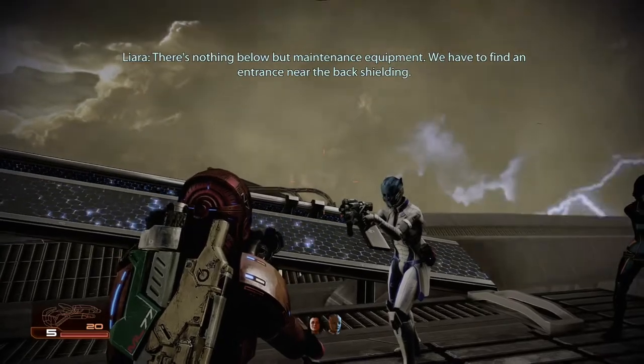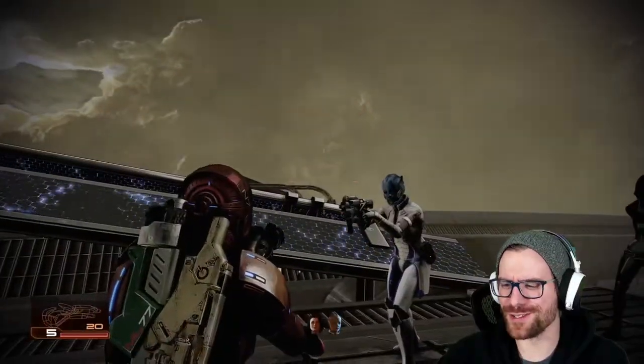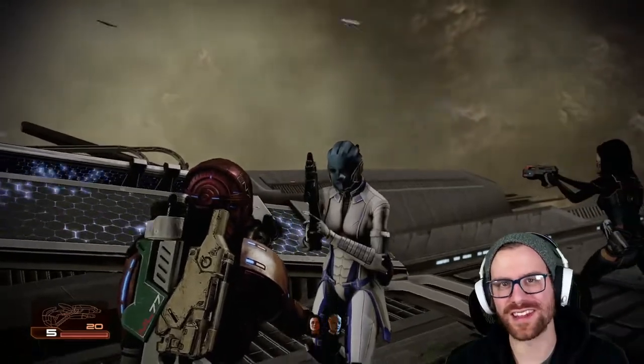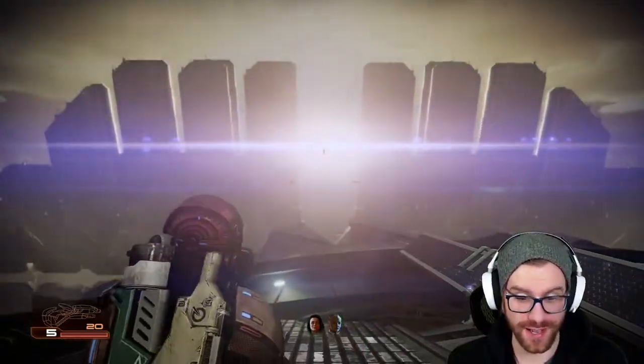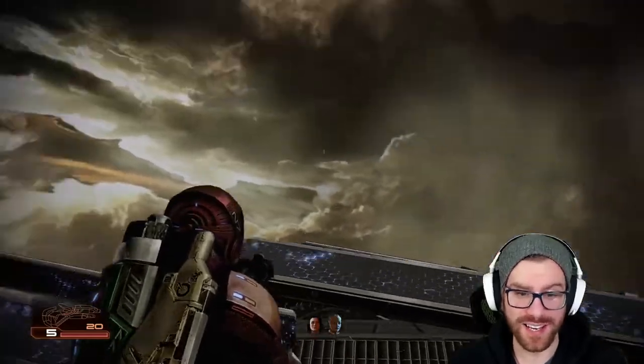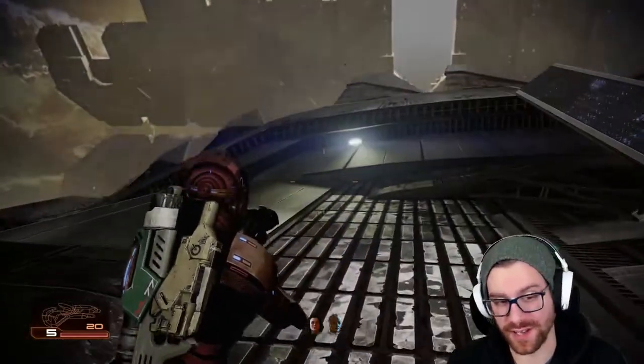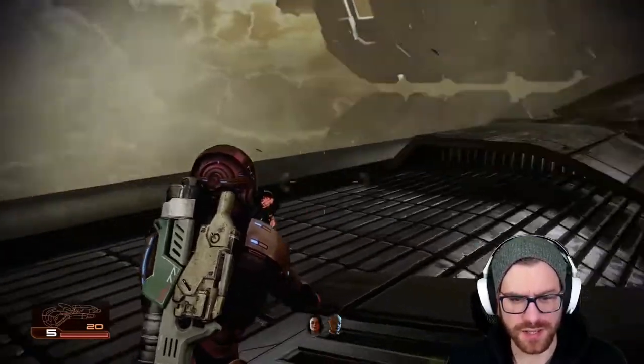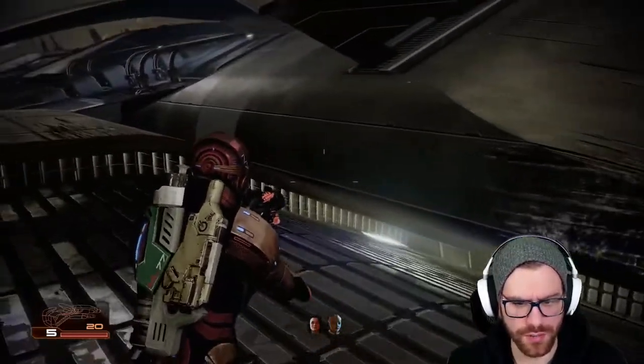We have to find an entrance near the back shielding. Yes we do, Liara, the love of my life, you sweet angel. Anyways, you'll notice this entire place is getting hit by lightning — she mentioned that — but there are going to be lightning rods that we can use throughout this mission that are going to completely save our butt. So we're going to continue this way.